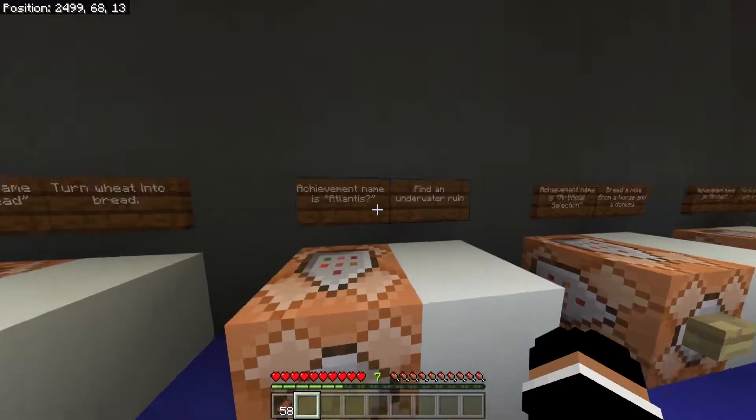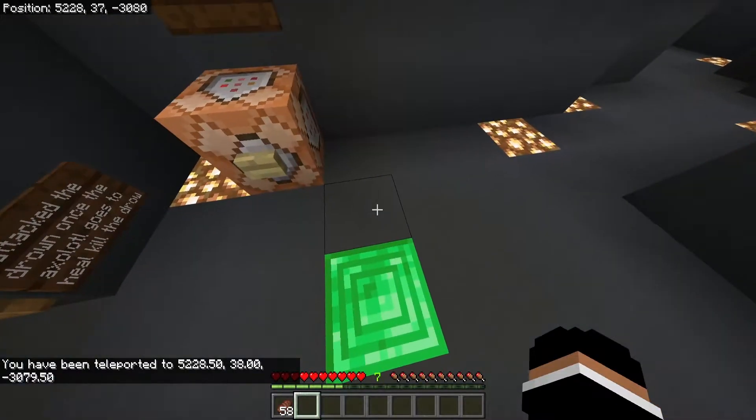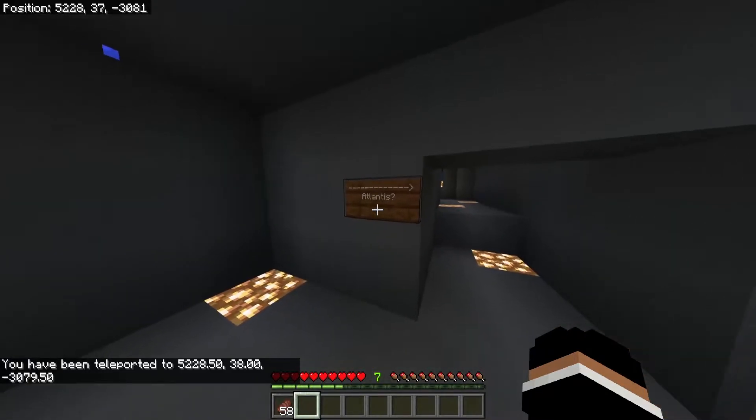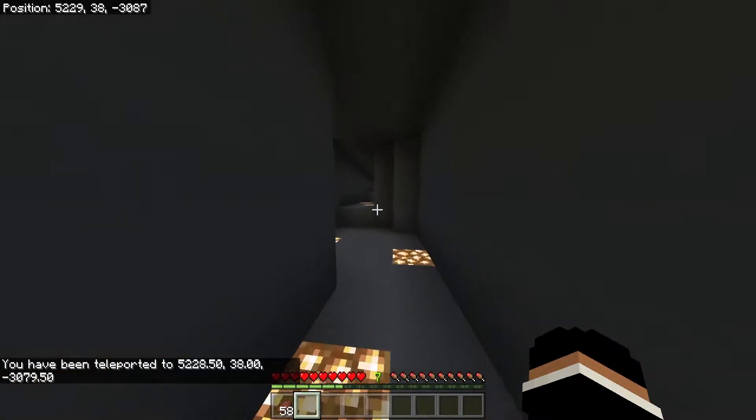Find the underwater ruin, fully teleport to it. You should spawn right here like so. As you can see, that's the achievement — you just simply want to go through this way.